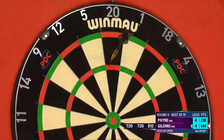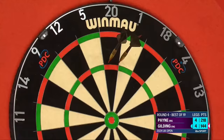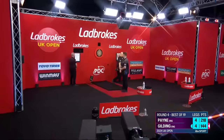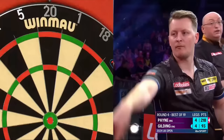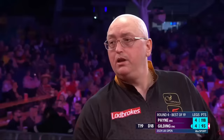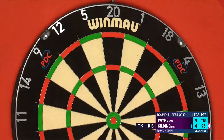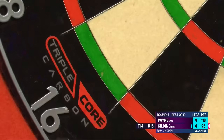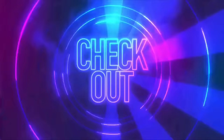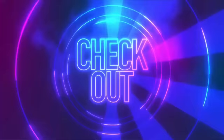Really on a roll. 51 — strange dart there, going for the bullseye. He may be made to pay for that if Payne gets a big score here. 100 — well, it's not bad. Gilding on 93 when it hoped to have been a little bit closer to the target. Great dart, double 16. Oh, lovely. Beautifully done. 10-all, Josh to throw first.